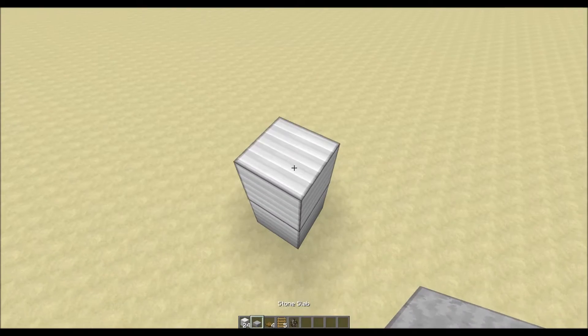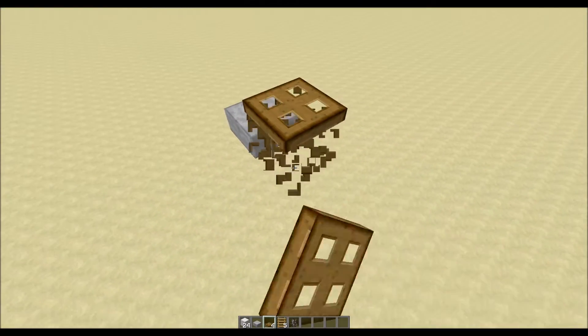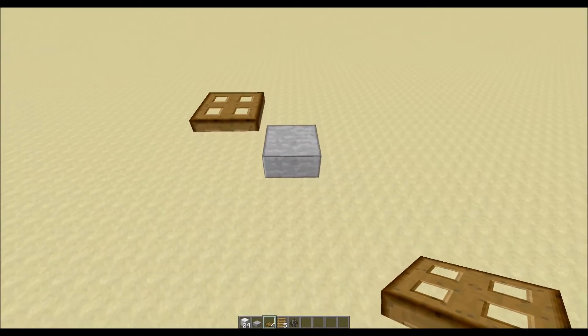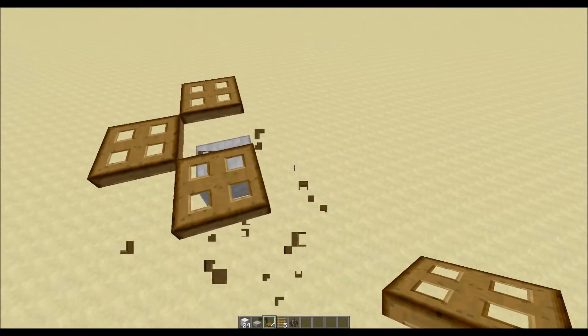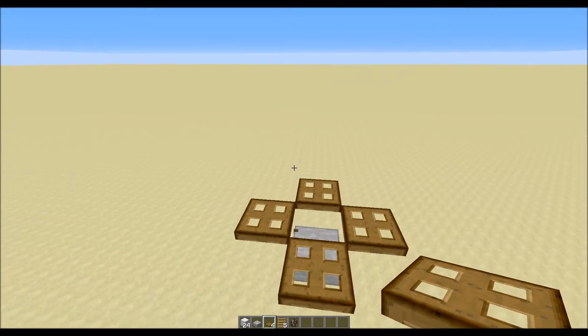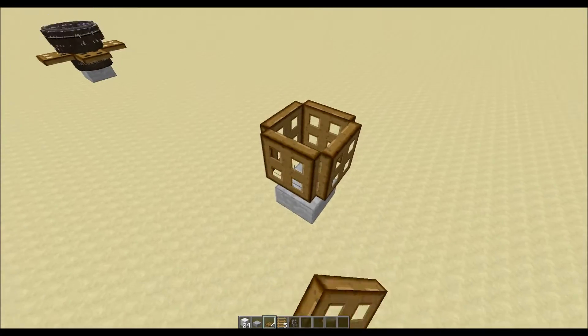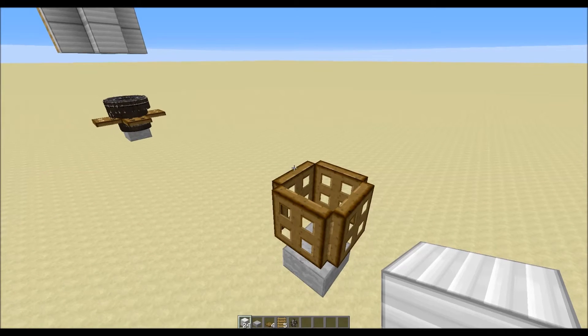Go up two blocks, then put a half slab on top, remove those two blocks, and then right on the side you can start placing these trapdoors one up from the half slab — it should look like this. Then go ahead and close off or open these trapdoors.